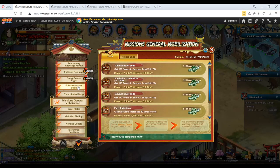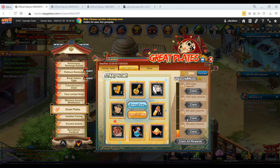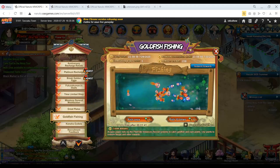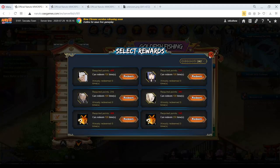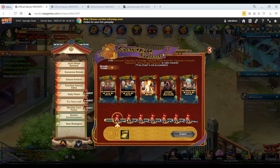So you end up with leftover points from random shops that give you points — like Mission Mobilization, Great Plates, and events like Goldfish Fishing where you spend stamina. You have to figure out what's worth more or less. Konoha's Outlets is usually a don't-spend situation. So you need a strategy for all these different point-earning events.